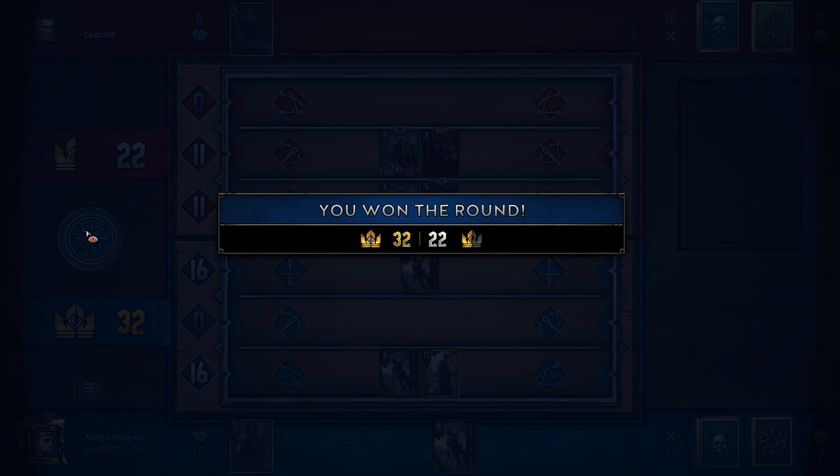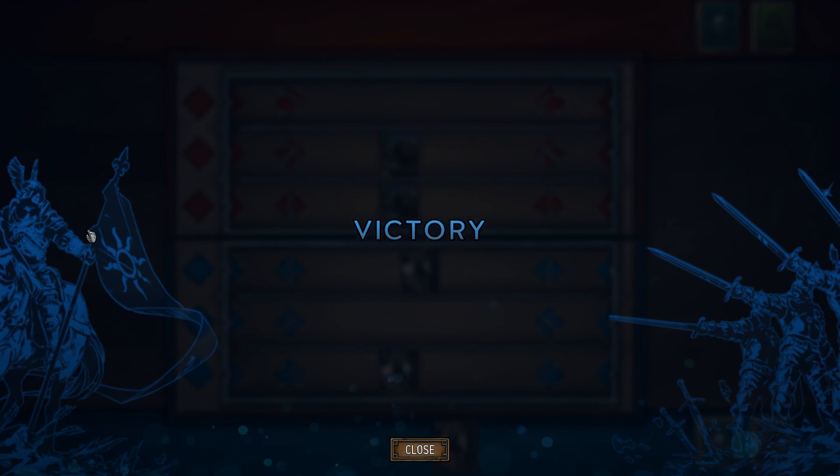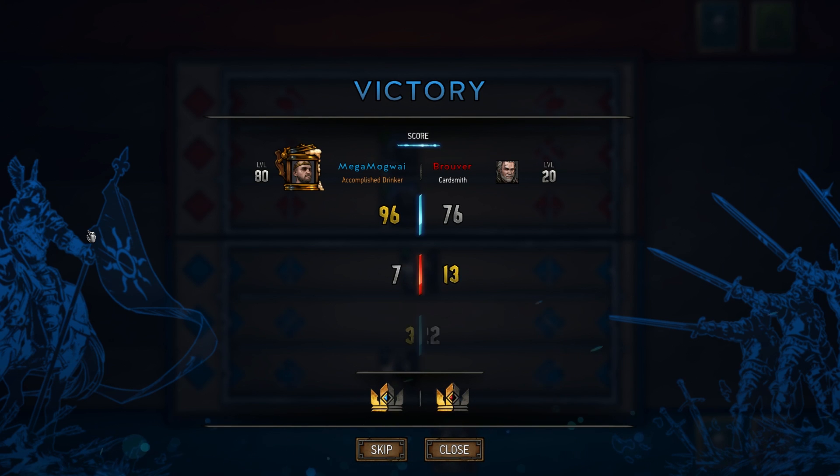We're able to defeat our opponent 10 strength points ahead while still having our last card in hand as we take the round and the match. That's basically what you want to attempt to do with this deck — build up for Rainfarn into round three. Use your other tools to take round one, and the shorter the round, the more impactful a card like Rainfarn into Joachim will be. That's generally the strategy you want to take with this deck.